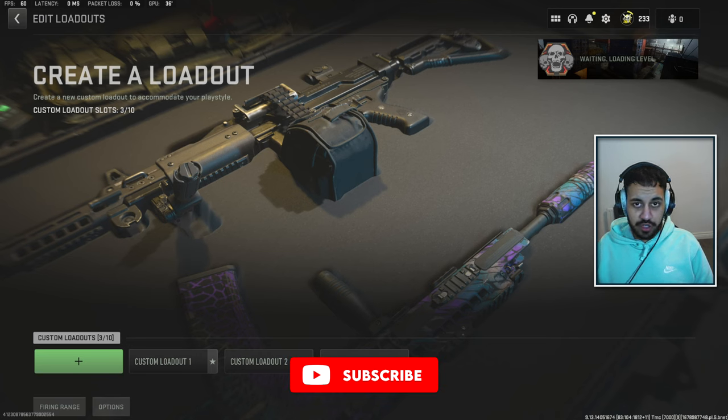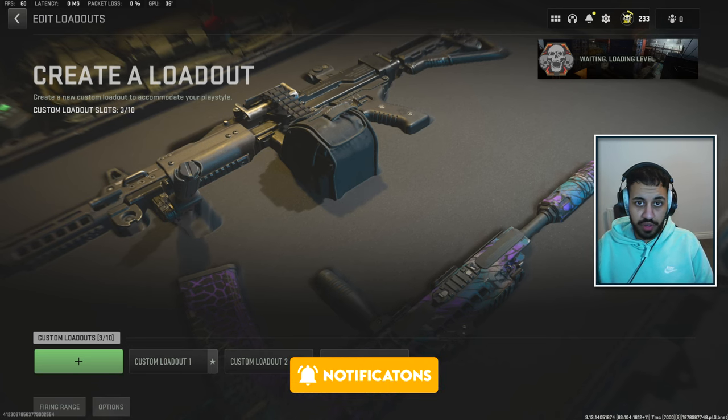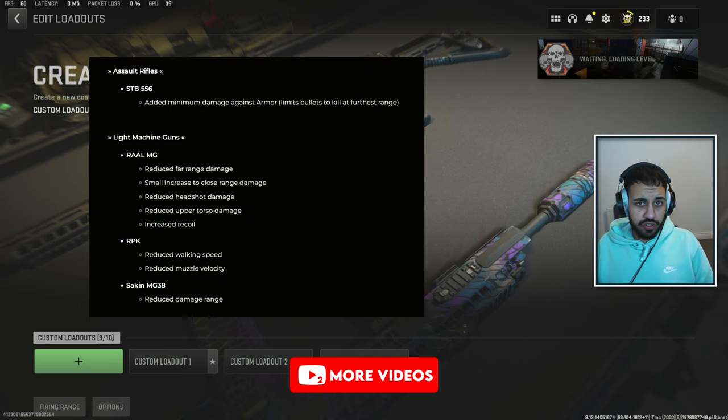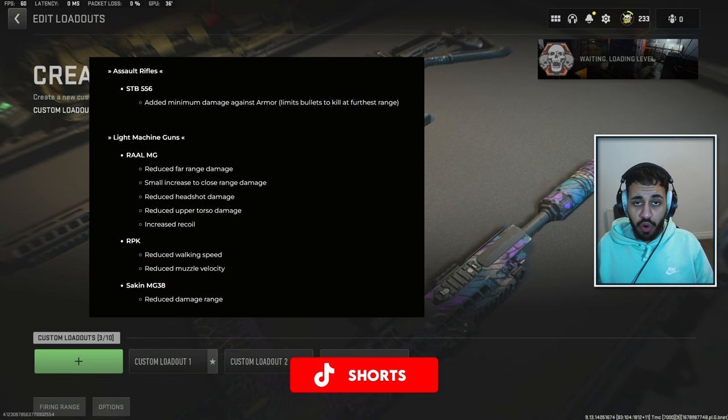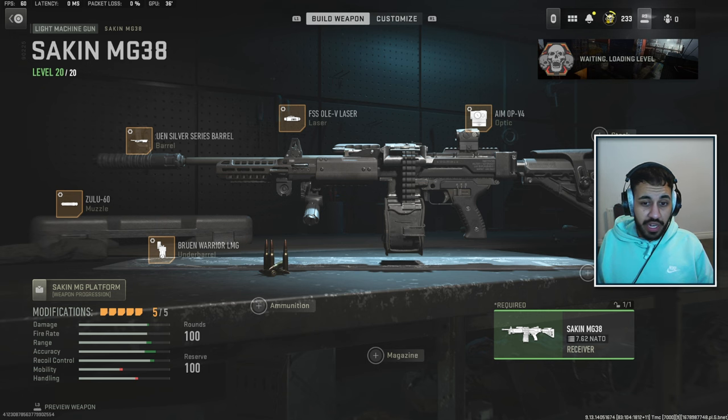This video is going to go over the 5 best long-range rifles after the Season 2 Reloaded update. We did get a few nerfs to certain weapons like the RPK and the RAL, and this video is going to go over what are your best options now that those have been adjusted. Starting off at number 1, and even though it did also get a nerf, is the Sakin MG38.